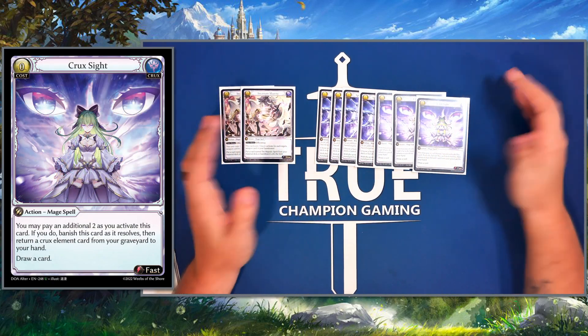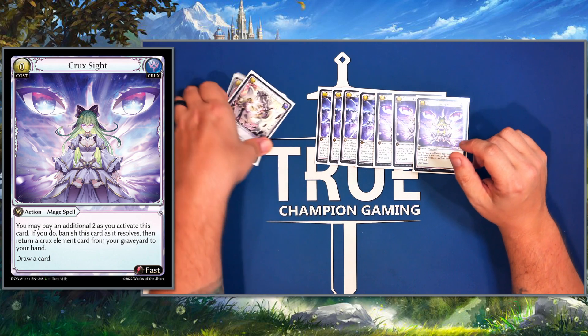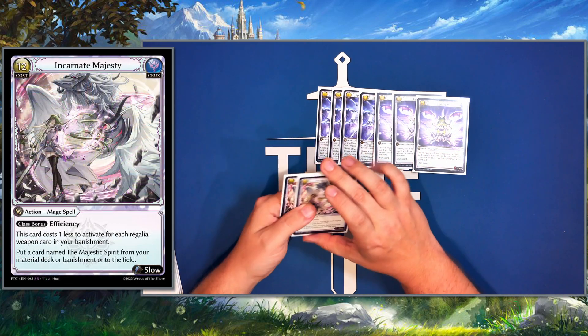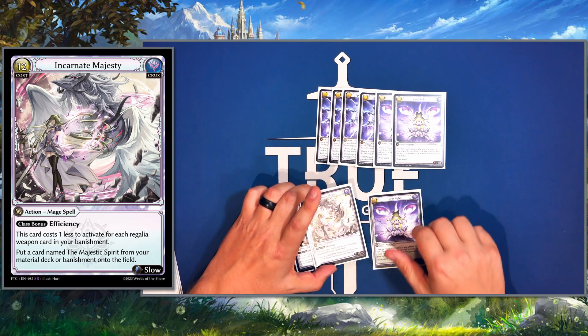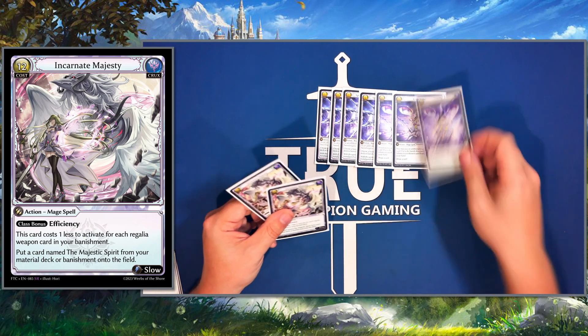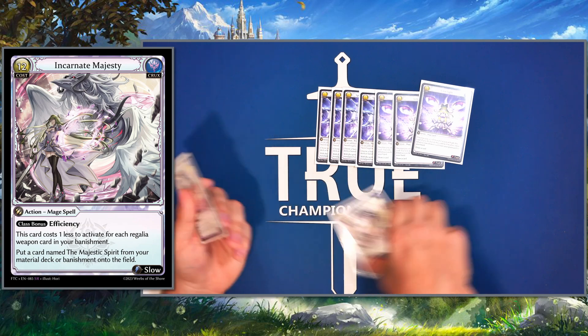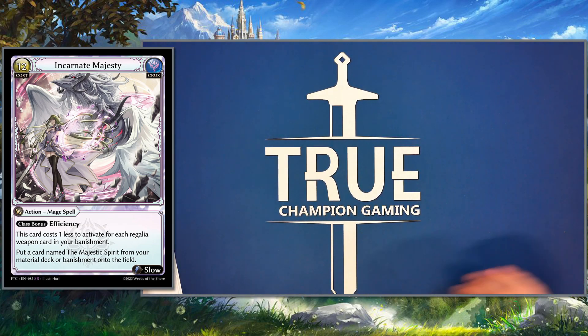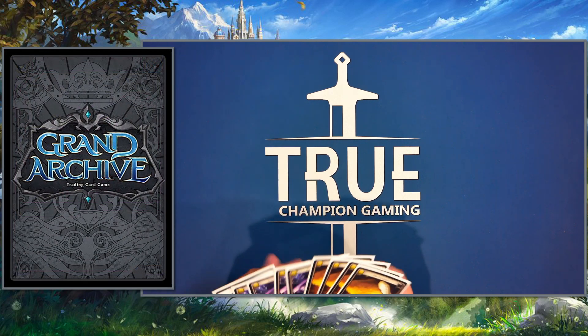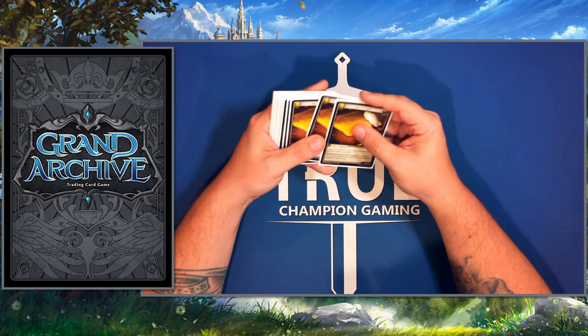Something people may not have thought about: Incarnate Majesty late game with crux sites is pretty crazy. We can bring our deer out, use it, and if they do deal with it we just crux site it back in and Incarnate Majesty brings our deer back for less — and then we end the game pretty soon after.